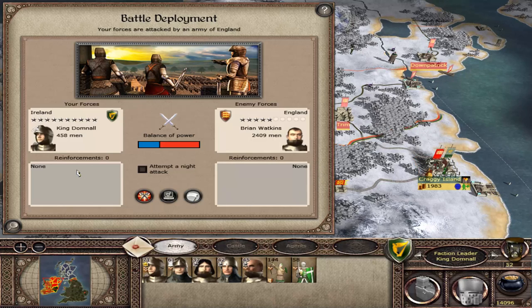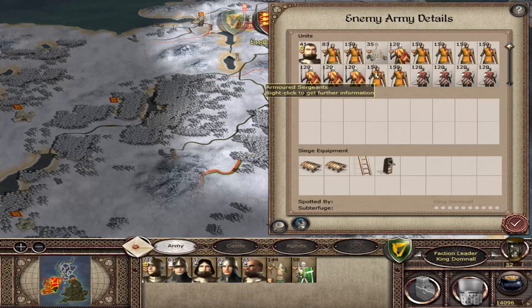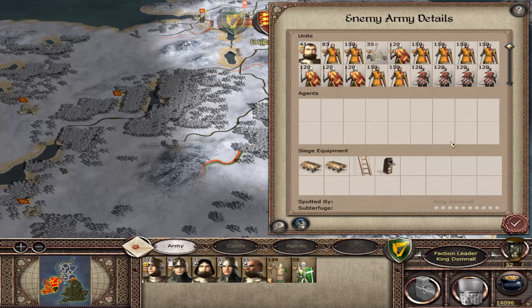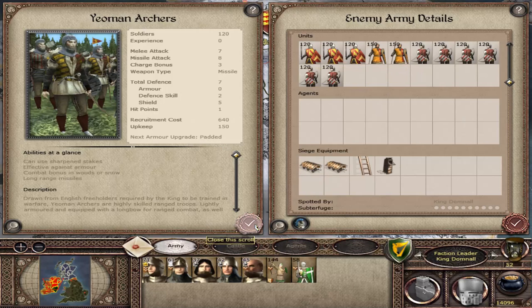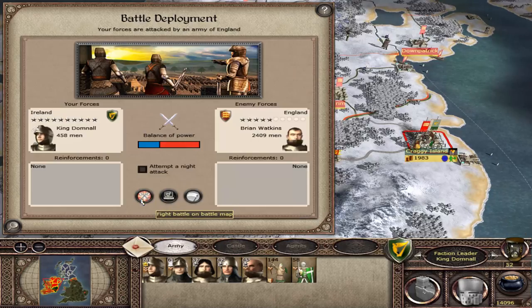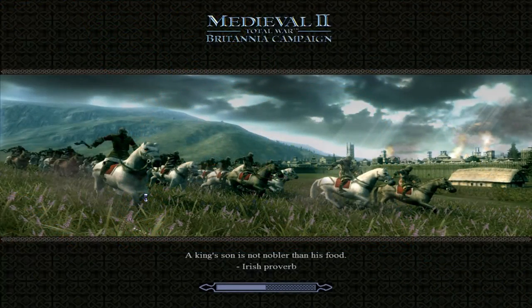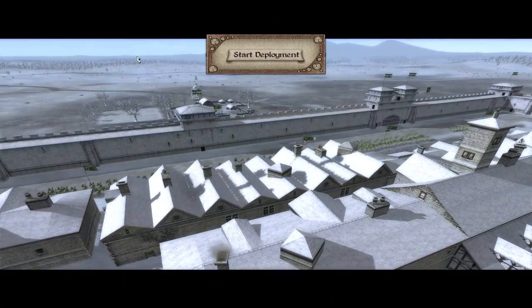Legend of Total War here, and today we're making a last stand as Ireland up against England. The army strength ratio is 1 to 2, but they've actually got a very professional army that's going to be quite difficult to break. Whereas our army here is not suitable for a defensive siege — it's definitely suitable for a field battle, and that's where we need to take it to them.